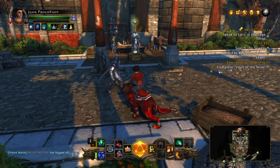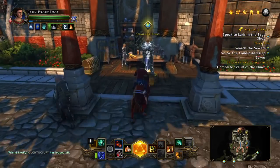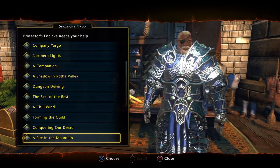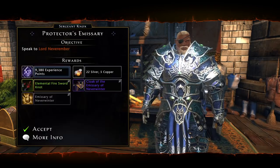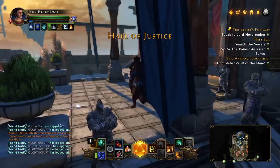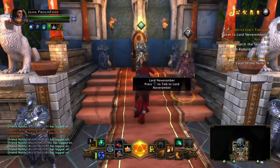When you turn level 70, there are several things you want to take advantage of to make your character stronger right from the get-go. The first is given by Sergeant Knox — a quest called Protector's Emissary. He tells us to go talk to Lord Neverember, and they're going to give us an Artifact Offhand for free, just for hitting level 70.